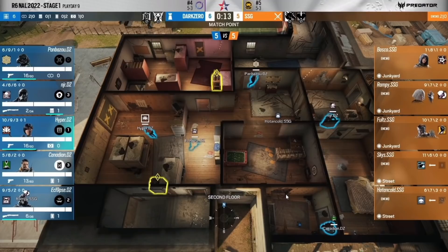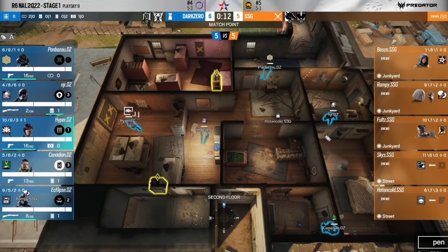This wall here is open — a more aggressive play to try and contest control of this closet next to the master bedroom. There's a deployable shield by NJR here. Defenders are blue, so all the markers are going to be blue for defenders, including their utility. Goyo can here, Goyo can here.